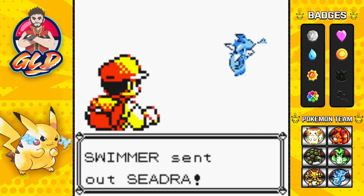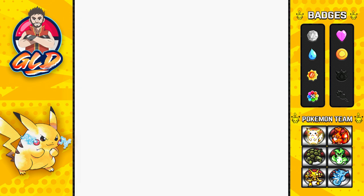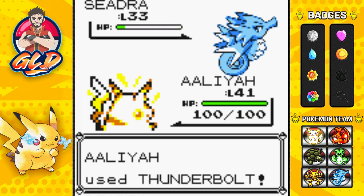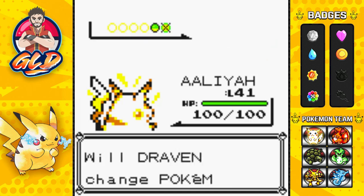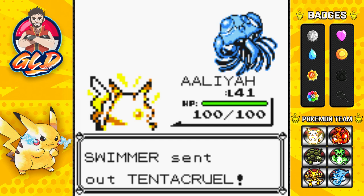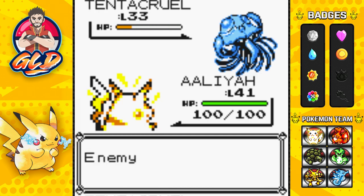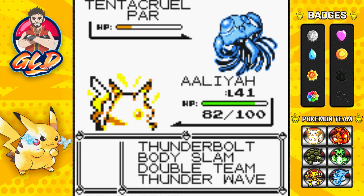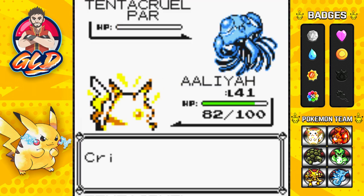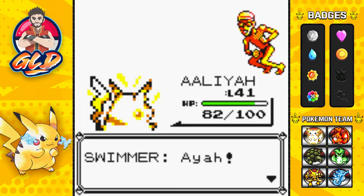Swimmer wants to battle, coming out with a Seadra. I got a Seadra myself — here comes a Thunderbolt. And Seadra is defeated. Here comes a Tentacruel. I'm going to continue on with Aaliyah because Tentacruel is a Poison and Water type Pokemon. Nearly defeated it, but it's paralyzed. That Poison Sting is going to hit us a little hard. Let's go with Body Slam, and just like that Tentacruel has been defeated. No more Swimmer.